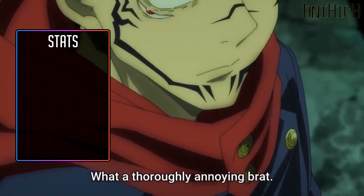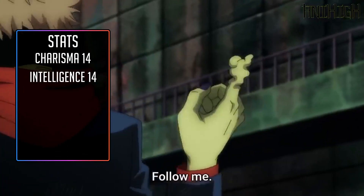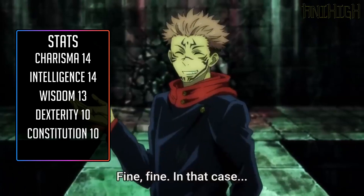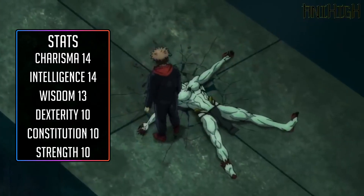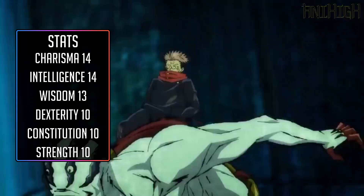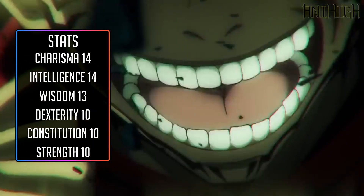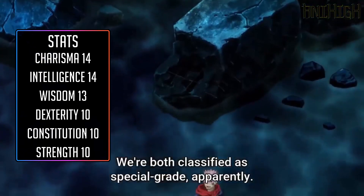Next will be Stats. We're going with 15 point buy — roll for stats if your DM allows it, as per usual. Charisma and Intelligence will be at 14. The minus two will hurt, but it won't do too much — you'll lose some skill points, but you don't really care too much for them. Charisma is your major stat. Wisdom will be at 13 — having a nice Will save is good, and you don't really need physical stats since you'll be possessing Yuji or the enemy the entire time. Dexterity, Constitution, and Strength will be at 10. You take half damage from regular attacks anyway, so you don't need to worry about your Constitution, and at level 9 you can also redirect attacks to whoever you're possessing.